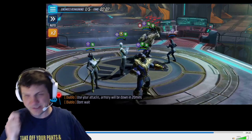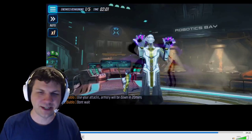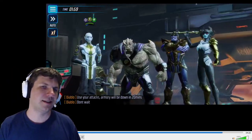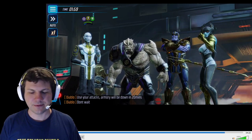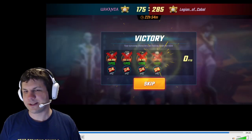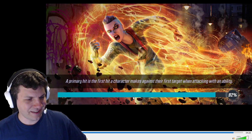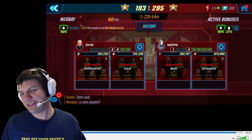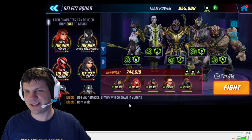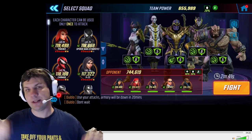That basically covers all the counters I know for Black Bolt-Coulson. If you have any interesting ones, please let me know — I'd be curious. Primarily the ones I use: Brotherhood is a really good one, and Doc Ock in the Sinister Six is great — negating Yo-Yo is always huge. There are a lot of different ways to skin this cat. It just depends on your roster, what you have built, and what you have available to you.